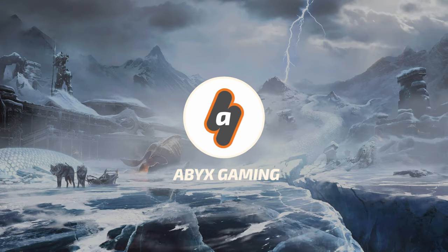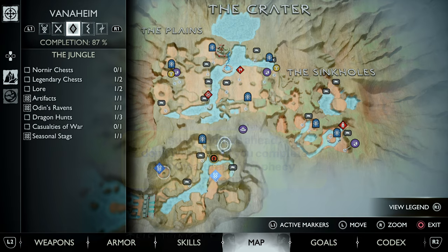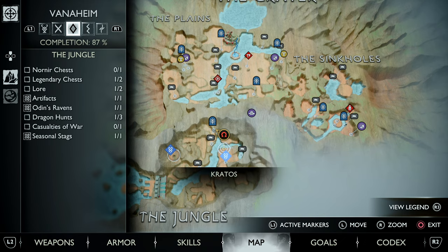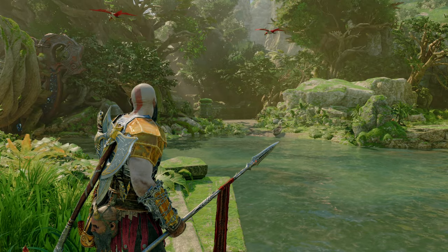Hey everyone, this is AngelFarabixGaming with a brand new video for God of War Ragnarok. While you are exploring the jungle in the realm of Vanaheim, you can trigger one secret favor called Path of Destruction after getting rid of the Big Ape as part of the Death Trail favor and then following the next route.